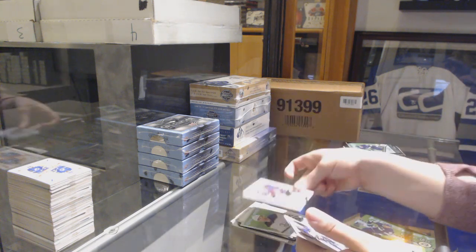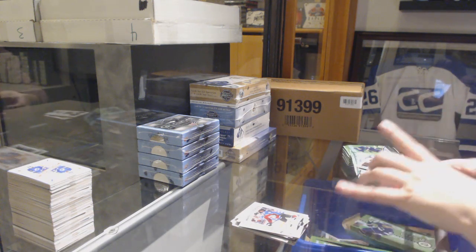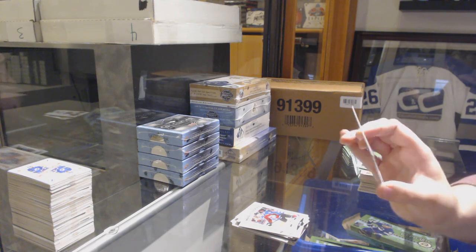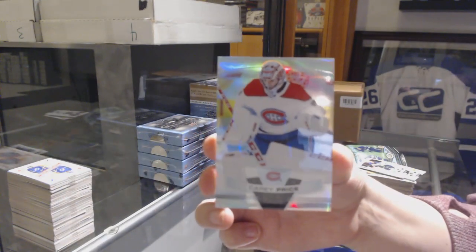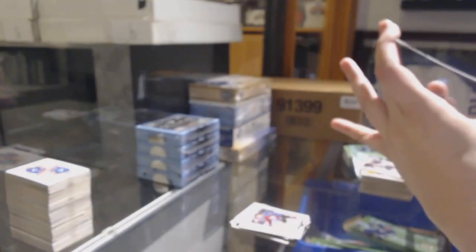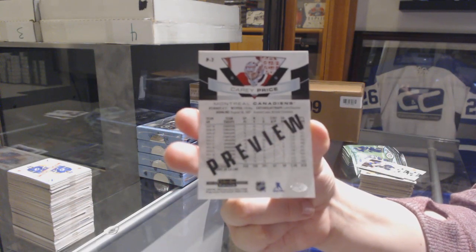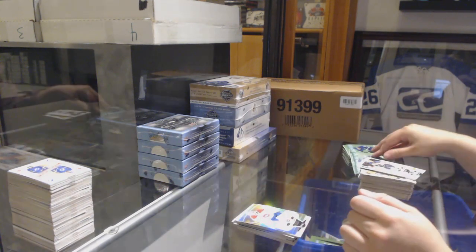Kale Clague marquee rookie for the Colorado Avalanche. We've got like a platinum card — a platinum preview for the Montreal Canadiens, Carey Price. That's kind of neat. There's a big preview on that side. I like that design — it's nice and clean.